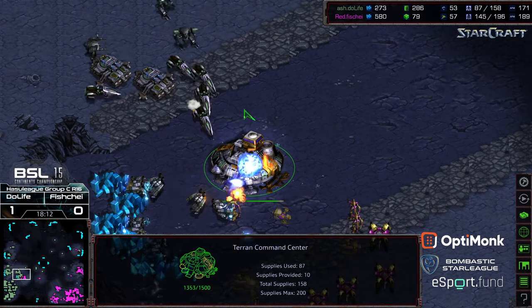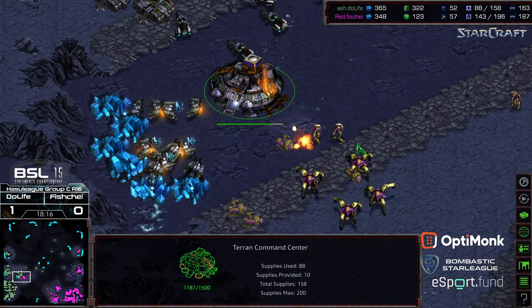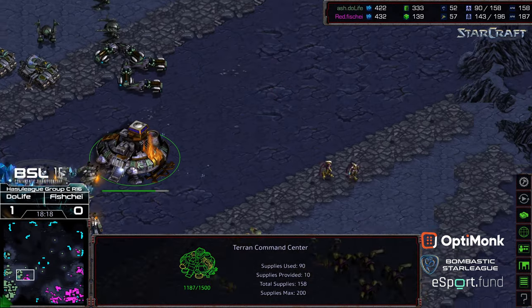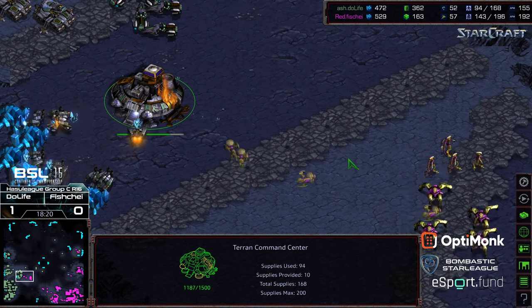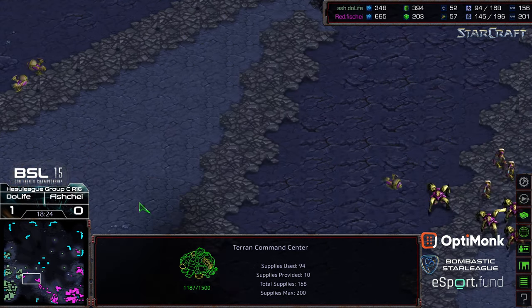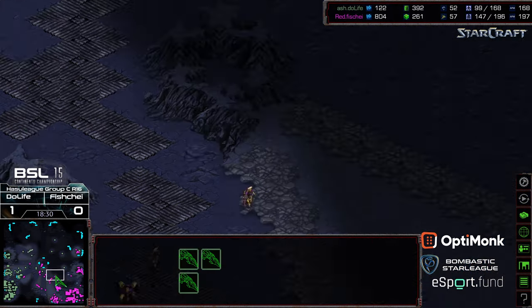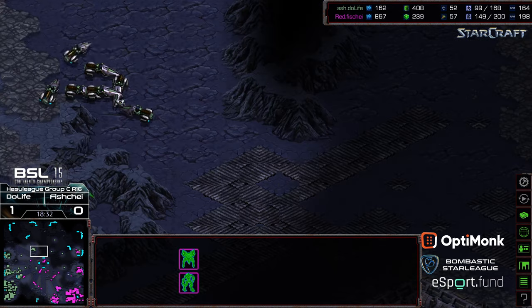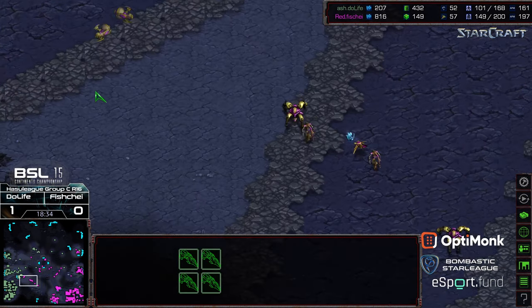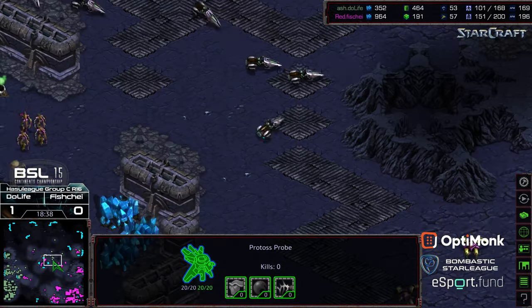The third base is now taking damage in the mineral line. Siege tanks are using the command center as a blockade. Fisheye is regrouping with a huge supply lead and is going ahead and grabbing his fifth base. Vultures cycling their way in that direction now that Do Life has a moment's breath.